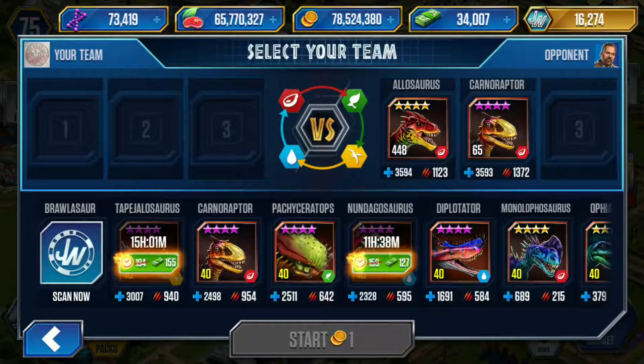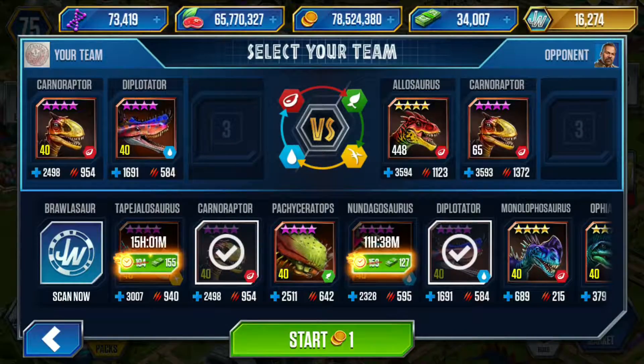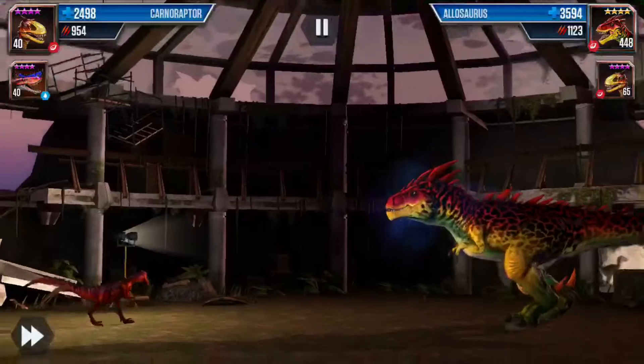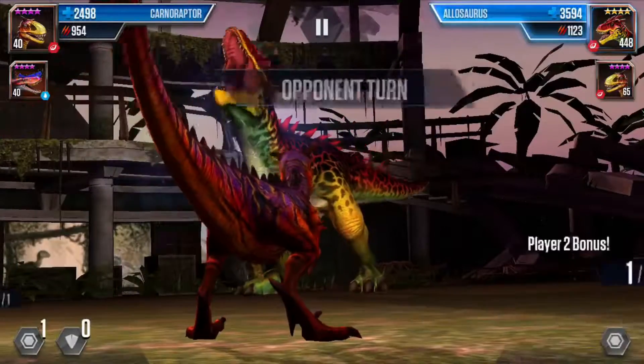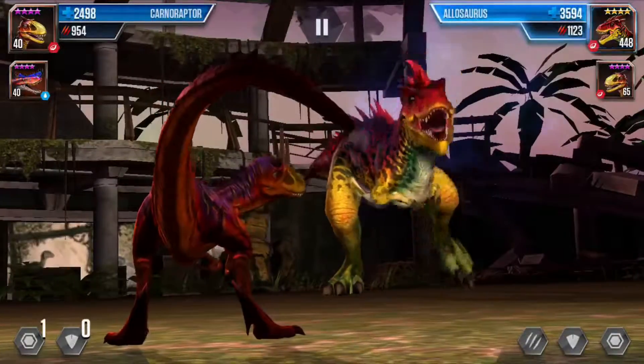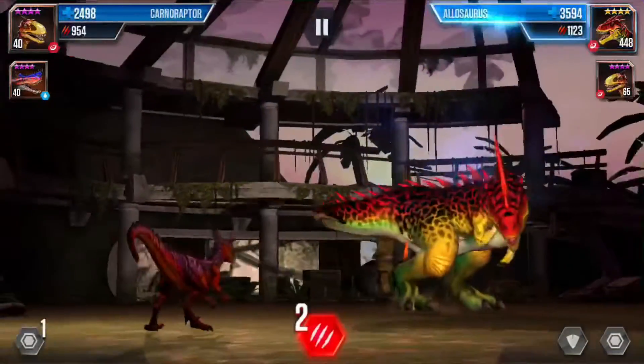Let's put in Carnaraptor and Dipotater. Let's go for one reserve. We need Dipotater more than we need Carnaraptor, only because he is an amphibian and he will nerf the attack of them. So he has two — shoot, he went for an attack.